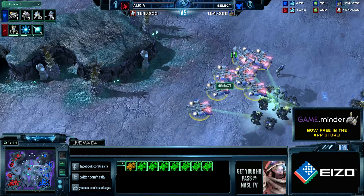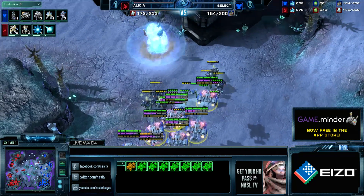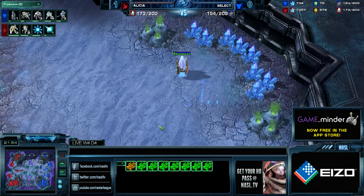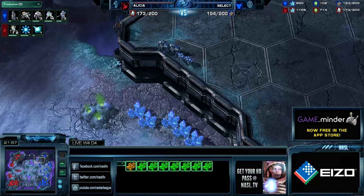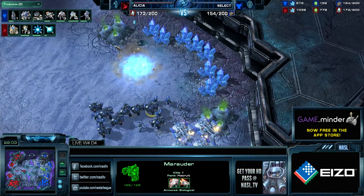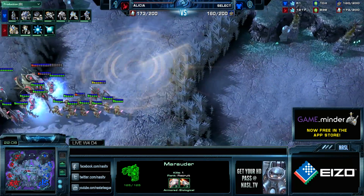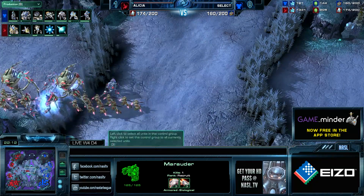All those Medevacs are still alive with so much energy. That was a good fight for Alicia, but at the end of the day Select is still even in supply — well, I say that as Alicia warps in like 10 Zealots, making the supplies 170 to about 150. That was a tough, scrappy defense for Select, but he pulled it off. Alicia is about to come back for round two though.